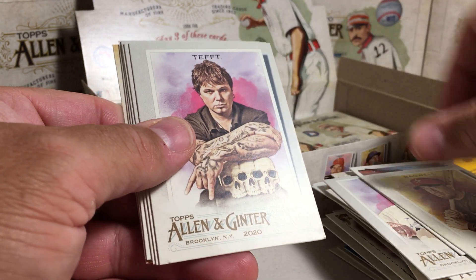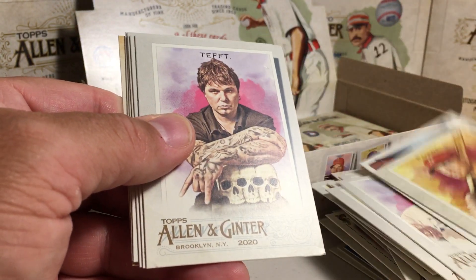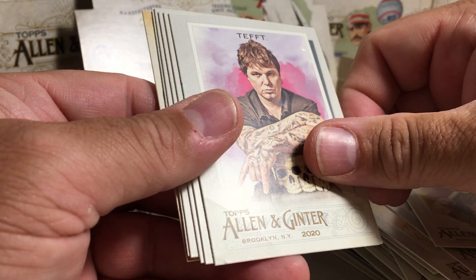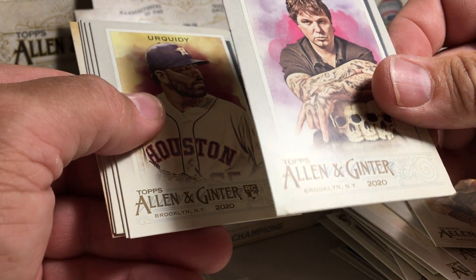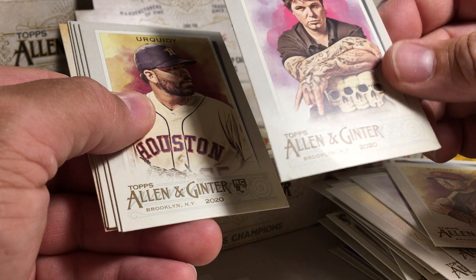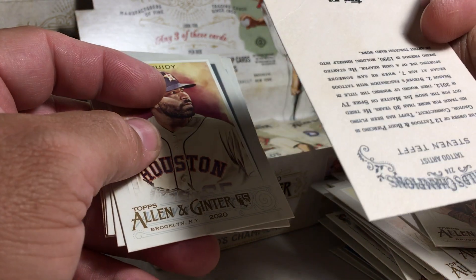Jeff Bagwell — oh man, you see that card has a big old ding in it? That's weird, being the second card in the pack — so that happened before it ever got here. It's got all kinds of edge damage too, and it's bent down there in the corner. Like, what in the world?